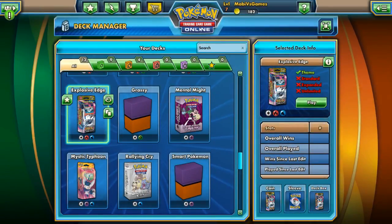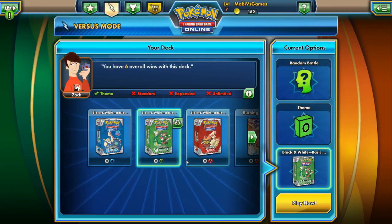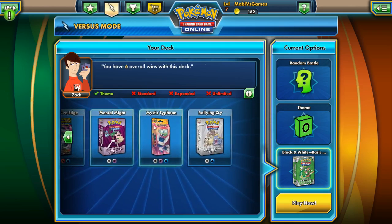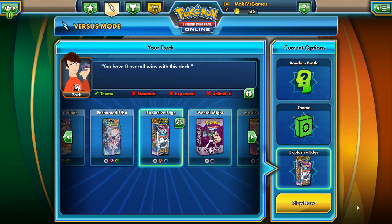There seems to be a lot of energy discarding in this deck. The only thing to offset that is two energy retrievals and two energy searches. Now I know it's 20 minutes in, but I've been great with keeping up with my episodes. Let's keep going with another battle — Random Battle using our new Explosive Edge deck. Let's try it.